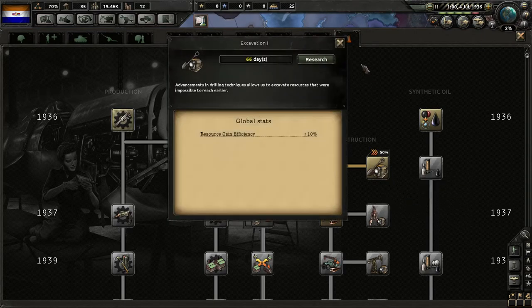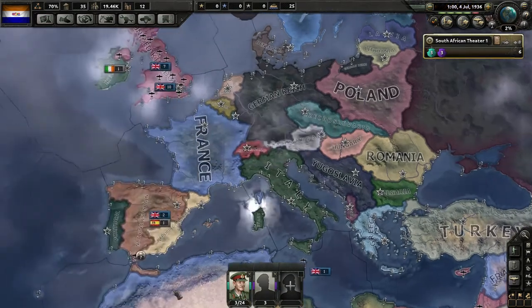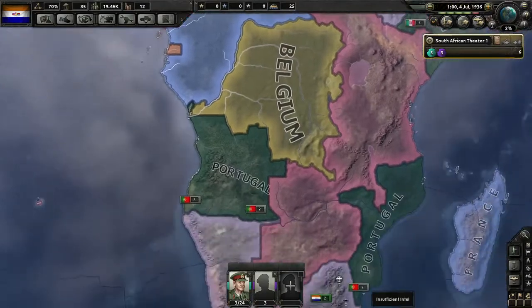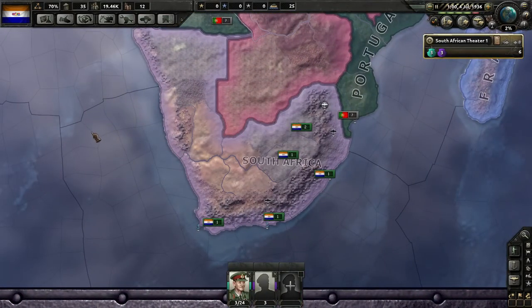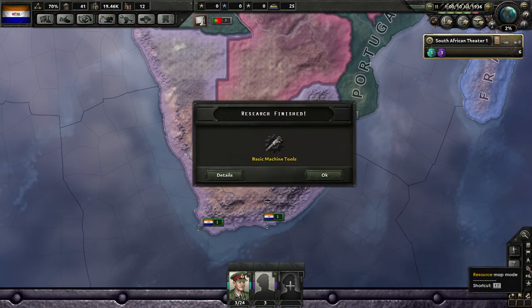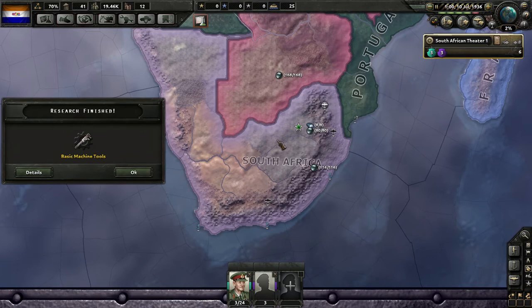It's not 1937 yet, so let's actually crank out excavation research. Each single excavation research doesn't give a whole lot, but once you get all of them — extra 40% or 50% of resources — that's certainly valuable. Let's have a look at what resources we have: a little bit of steel but a lot of chromium. That'll be nice when we get into the more advanced stuff.